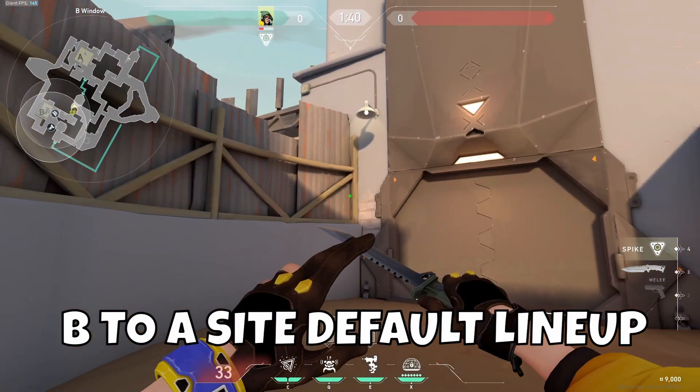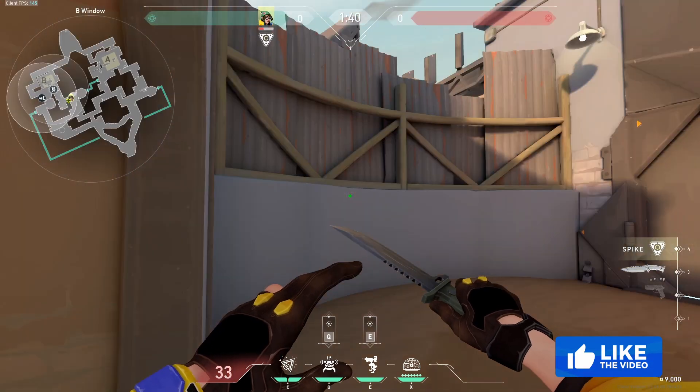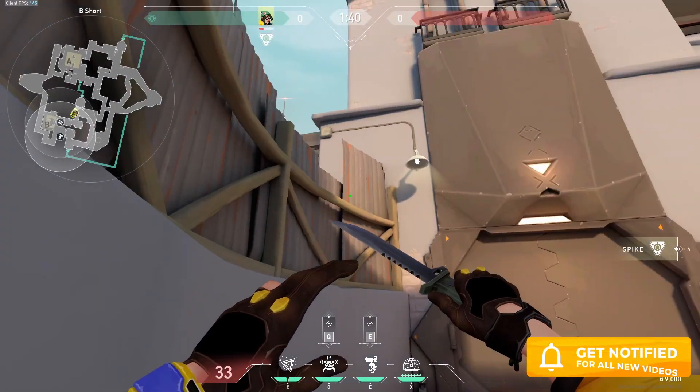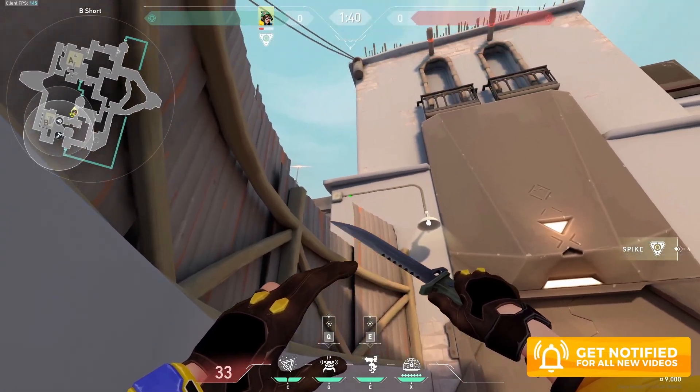We all hate it as a Killjoy player when you're playing B and the enemies go A. So you want to come into this corner and see this long line for your rotation lineup.